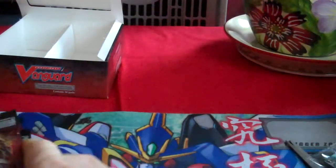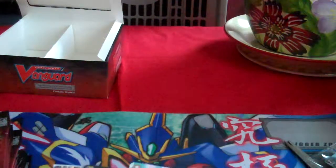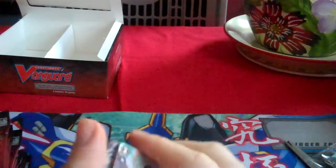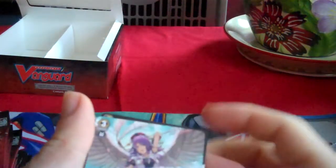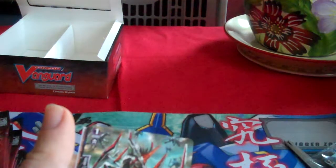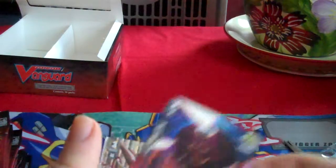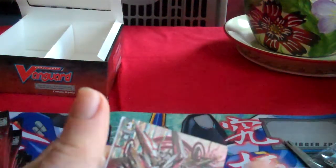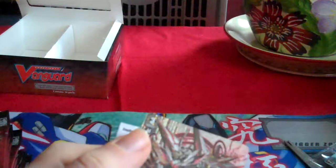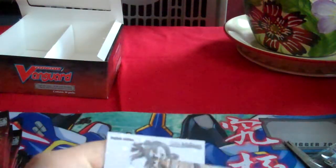There's six clans in this pack: Angel Feather, Great Nature, Nubatama, Grand Blue, and all that. So we've got Drissing Barrage, Sapetiel, Stealth Rogue of the Night Shibuki, Star Vader Chaos Beach Dragon, Demon Eye, Monster Gorgon — and we've opened a triple rare straight away. It's Chaos Breaker Dragon. That's actually quite awesome for a first opening, so yay.